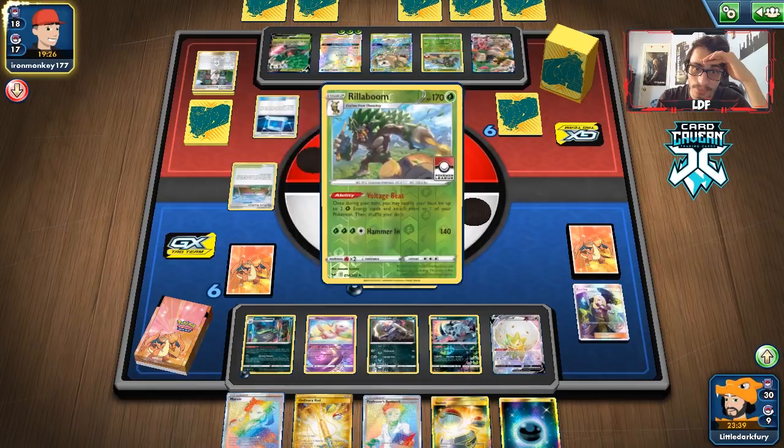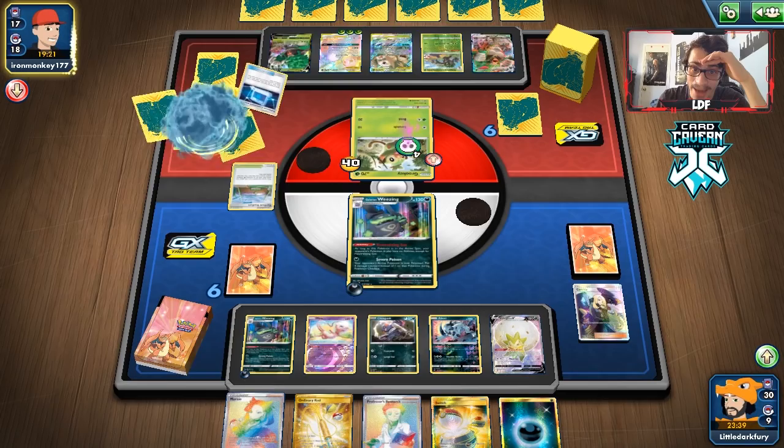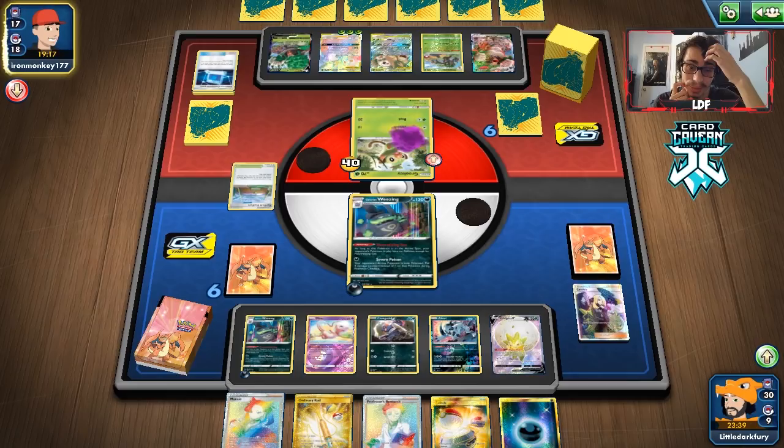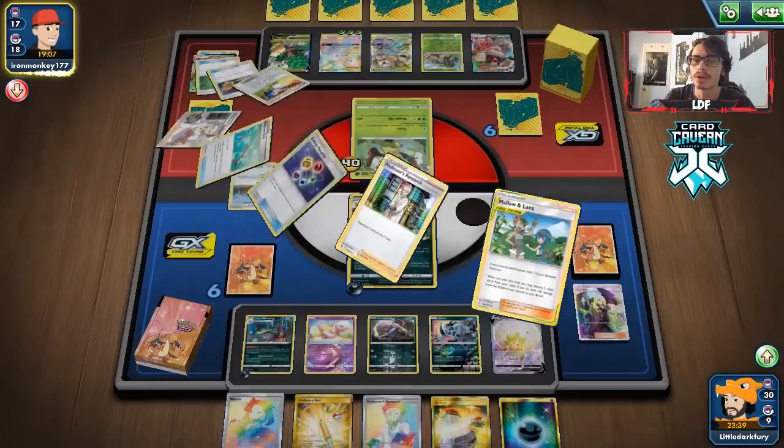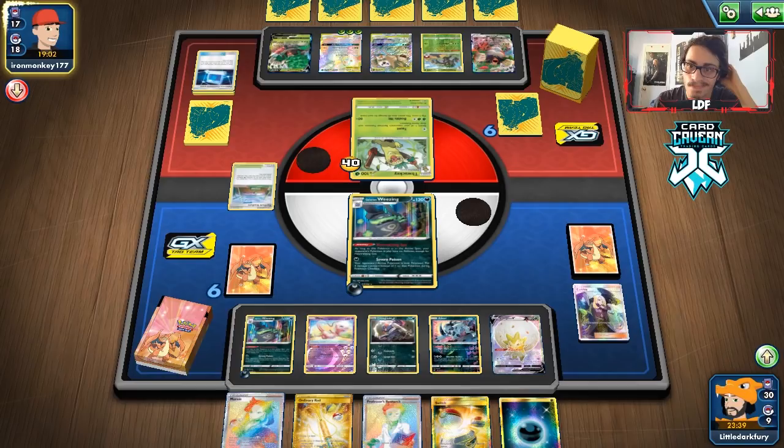We can draw an Ear Ringing Bell off Marnie or some Crushing Hammers to get rid of all the energy on Rillaboom. There's a Poké-Nav — that can get them Thwacky, which buys them a turn. That's a little annoying but not much of a difference. We need to get Toxicroak down — that lets us knock them out. If we don't, they go into another Rillaboom and take even more prizes, so we should just go Toxicroak.